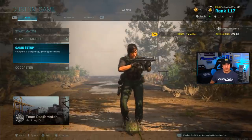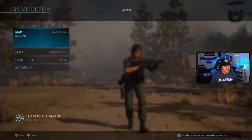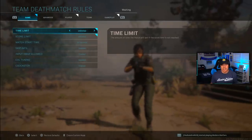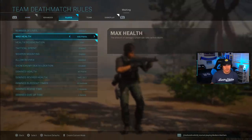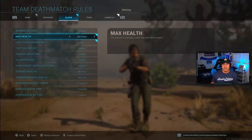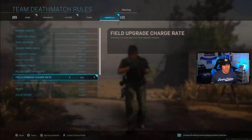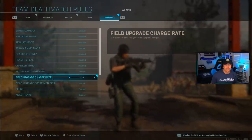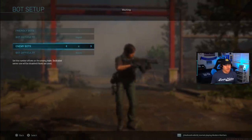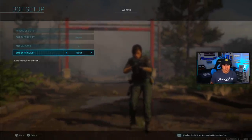Now we get into the drill and tutorial portion where we put everything into practice. Set up a custom game: go to game setup, select Hackney Yard, mode is team deathmatch. Set time limit to unlimited and score limit to unlimited so you have as much practice time as possible. Set max health to 300 points — giving opponents more health gives you more time to practice your aim. Health regeneration set to fast. Set field upgrade charge rate to times 10 so your munitions box keeps you stocked with ammo. For bots, set enemy bots to 6 at recruit difficulty — you don't want to worry about winning gunfights, just getting your aim on target.